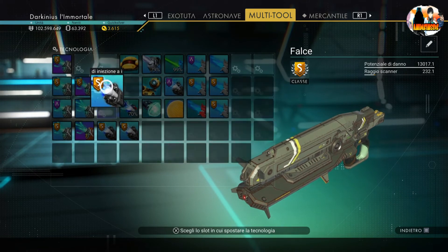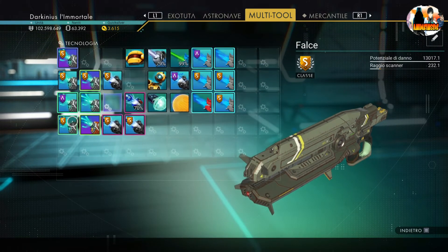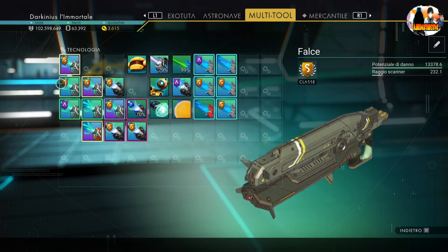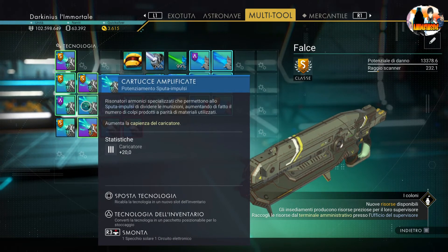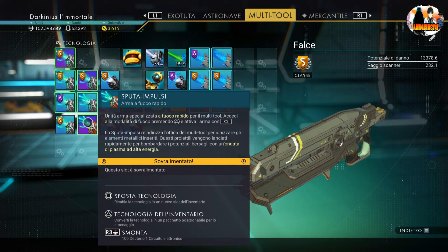Ce n'era uno che arrivava a 15.000 — avevo fatto esperimenti. Arriva a superare i 15.000. Come sempre, dovevamo mettere i pezzi adiacenti in modo da avere un buff danni, e poi a quel buff danni mettiamo anche il sovraccarico, quindi avrete un'ottima potenza. La stessa cosa che ho detto con le navi: avere tante armi in un momento concitato non serve.